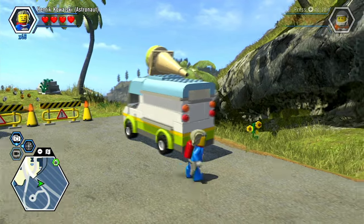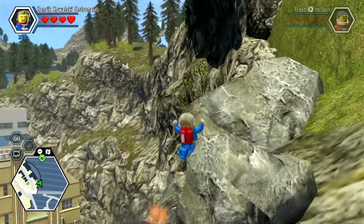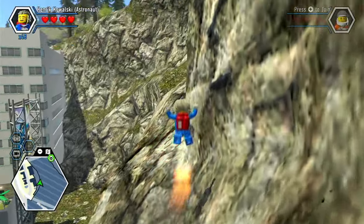Behind here, if you keep on spamming the jetpack button, you can actually go out of bounds behind Paradise Sands. Like, seriously, that is just so easy to do — even the old man can do it.